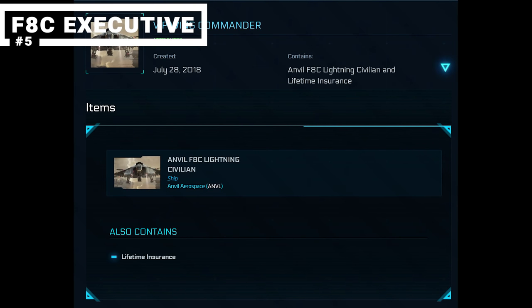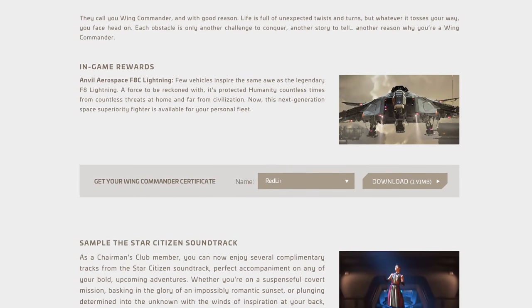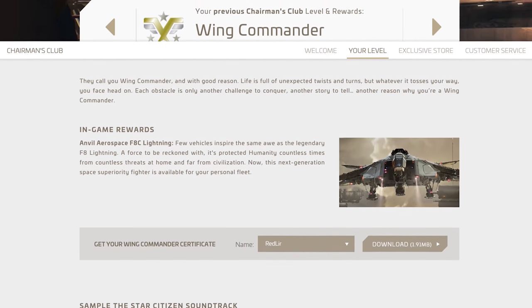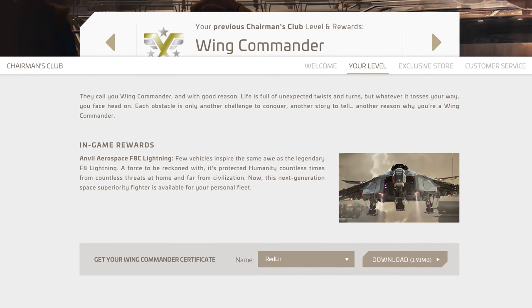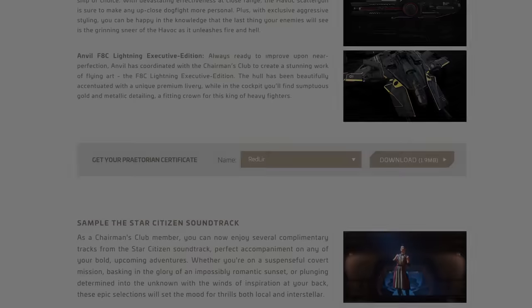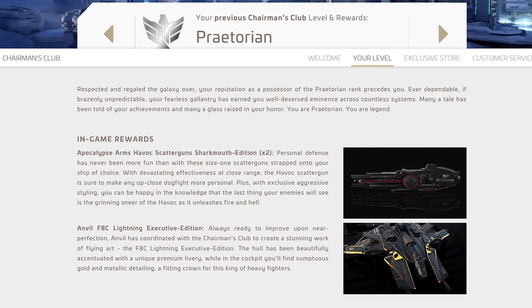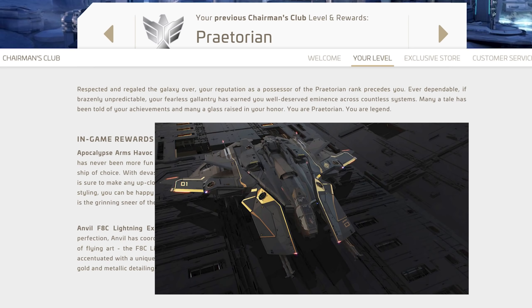At number 5 we have the Anvil Aerospace F8C Lightning and F8C Lightning Executive Edition. These two are in the same category as they both require specific pledge amounts to unlock. The F8C is unlocked at the Wing Commander Concierge level of $10,000 US, and the F8C Executive is unlocked at the Praetorian Concierge level of $15,000 US. These are not the F8A military variant, but rather the civilian variant and are not currently flyable. In the case of the F8C, it's likely this will be removed from the rare list at a future point.